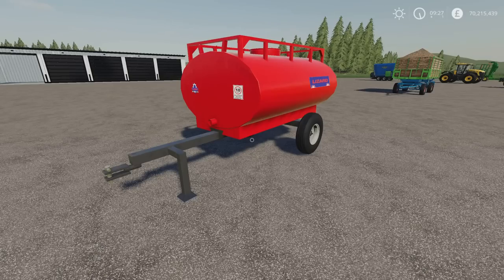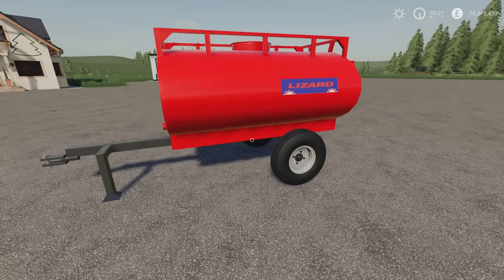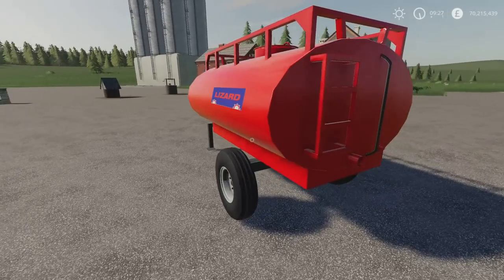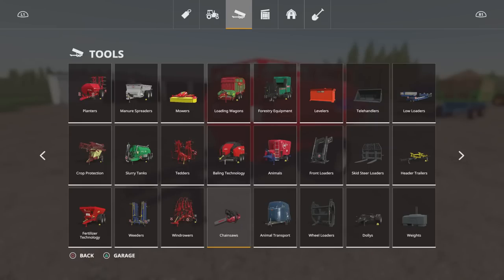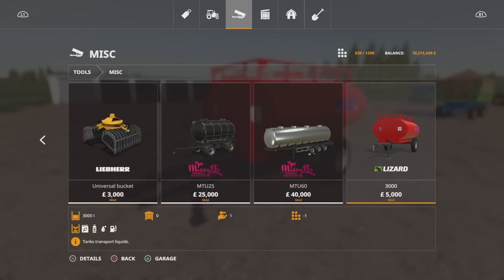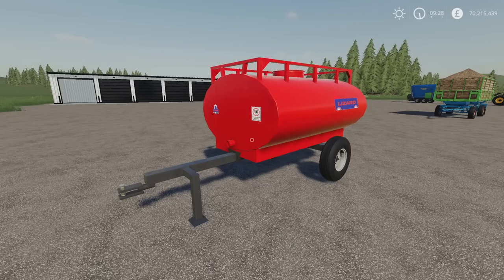Next we have the TADO 3000 — or Lizard, because it's now on console. It's 3.01 megabytes download, four slots on console, by Conta Comigo Modding. This is a fuel container trailer. It will take fuel, herbicide, liquid fertiliser, and water — it doesn't do milk. This was under miscellaneous. There are no colour options. The Lizard TADO 3000 is $5,000 to buy. It does herbicide, liquid fertiliser, water, and fuel. There are no options available on this.